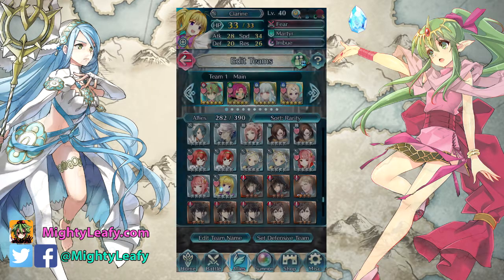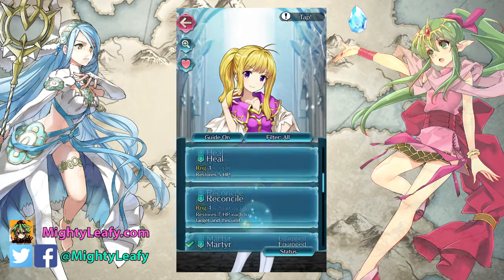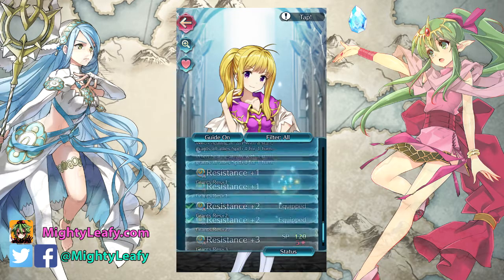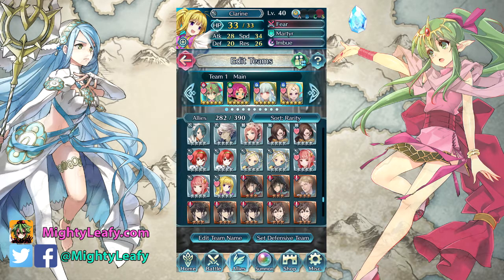Alright, number 2 is going to be Clarine. She's a very good early game healer — in fact she was the first healer I maxed out to level 40. She's super good because she's a healer on a horse, so lots of coverage. When you're training new units you really need a healer to take care of things in the HP department, and that was before I got Elise.